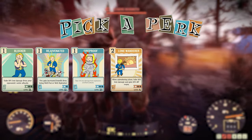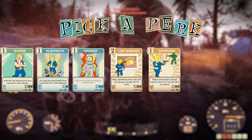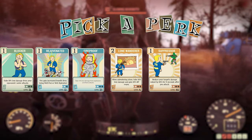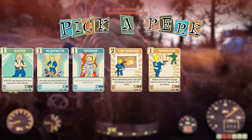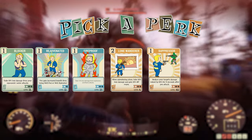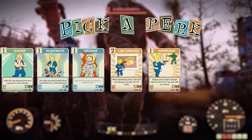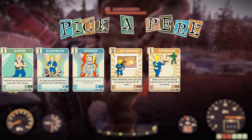The next perk I'd recommend is Suppressor. When you attack an enemy, that enemy does less damage. It's a very nice perk to have and it's always going to be activated because you're not going to just run around without doing damage. When you see an enemy you're going to attack, and if that enemy attacks you back, it's not going to be doing as much damage to you.